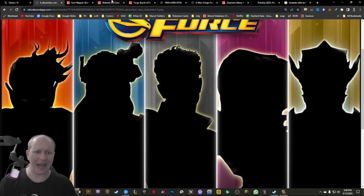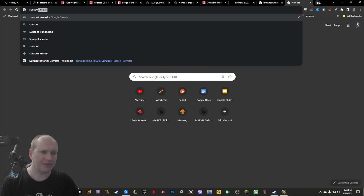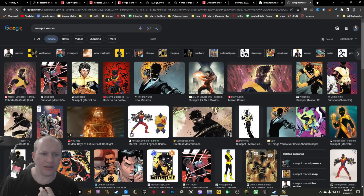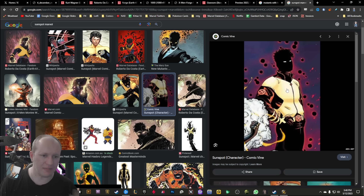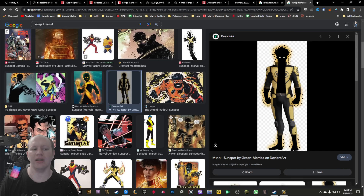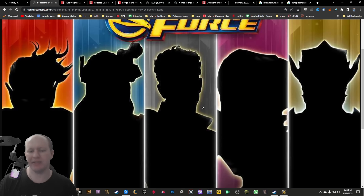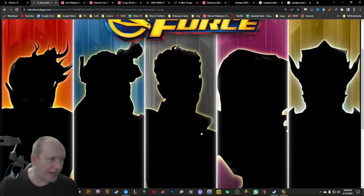Looking at this raised collar kind of thing — if you look up Sunspot, he's got this high-collar kind of thing, especially when wearing his X-Men outfit. We know this is going to be Extreme X-Men, and that suit just suits really well. The raised collar is very much screaming Sunspot to me, at least. Maybe I'm off, but that's kind of screaming out Sunspot.